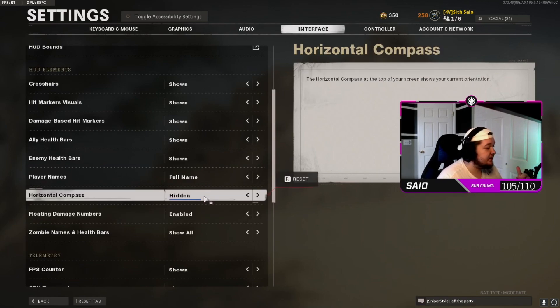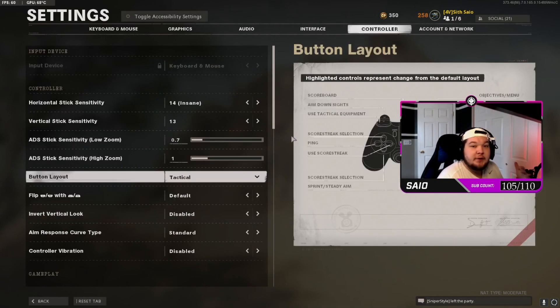For everything else, everything is shown except the horizontal compass. You don't need the horizontal compass in multiplayer — you have a mini map to see your friends even in outbreak zombies. I just hide it; there's no reason for it.